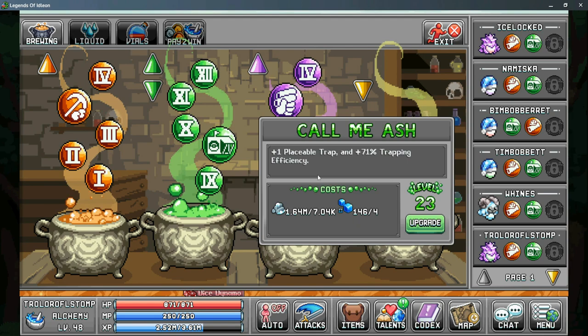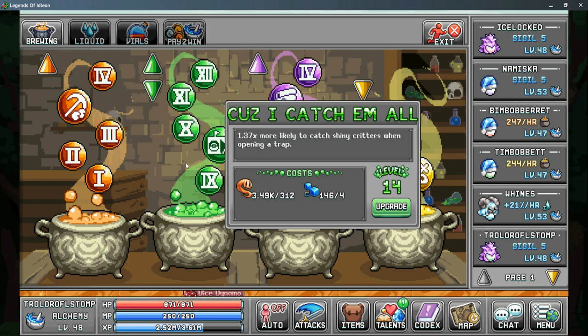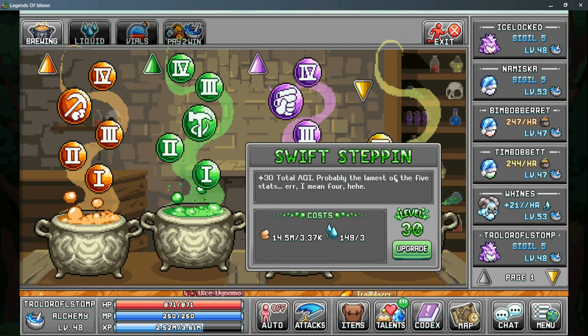For alchemy, priority is 'call me ash' as it allows you to place one additional trap and gives more trapping efficiency. From there, 'because I catch them all' gives a higher chance to catch shiny critters. Then get sanic tools for more skilling power from your traps — it only says catching nets but it does affect trapping efficiency as well. Lastly, swift steppin can give you more base agility.